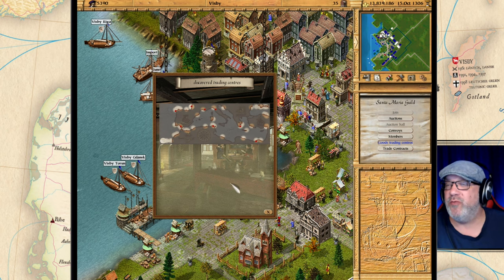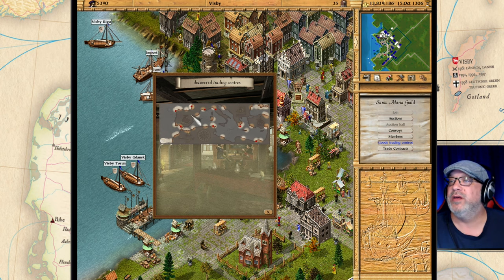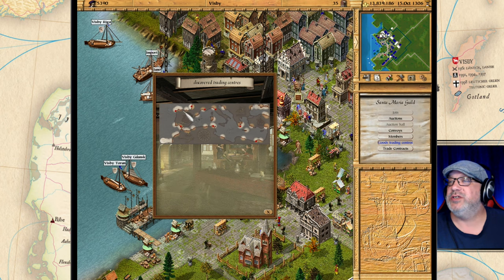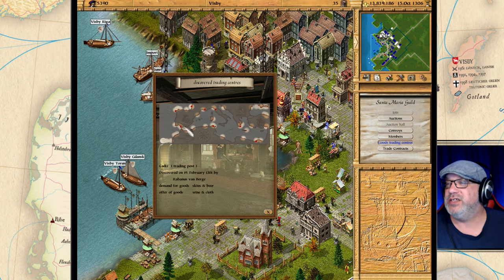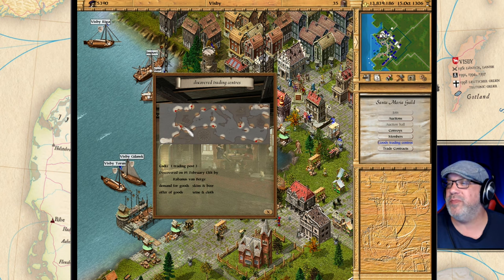You see that there is a bunch of red dots here — these are cities that we know of, and you can see by the description below their demands and their offers.